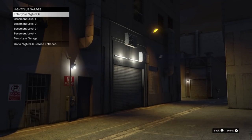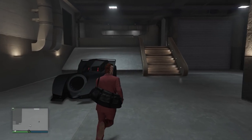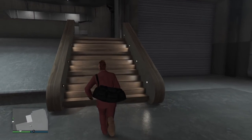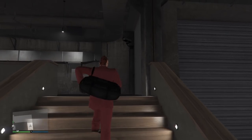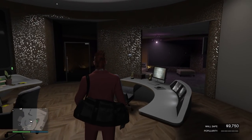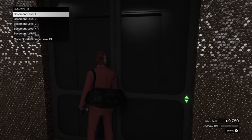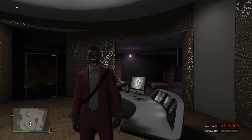When you enter your nightclub for business purposes, always enter through your garage entrance. There are two entrances — the main one where the line is, and your garage entrance. The garage entrance allows you to navigate through the garage into your office. You can move a little bit faster that way. If you go in through the club entrance, your character can't move that fast. You also want to go to the basement level one to manage your popularity.